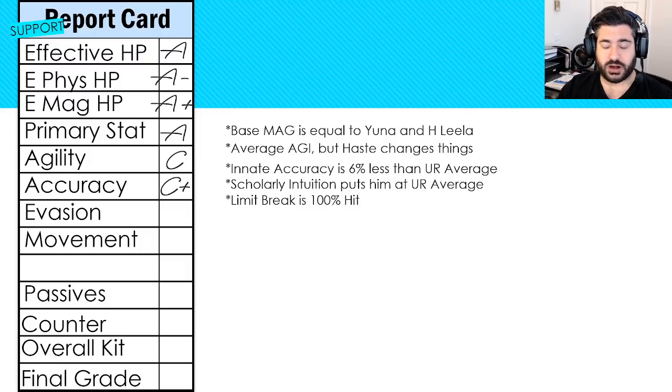From an accuracy perspective he is a C plus. His innate accuracy is 6% less than the UR average. He does have the Scholarly Intuition passive which gives him 20 accuracy, and when you consider all passives plus 35% luck it puts him at the UR average. His limit break is a 100% hit chance, so he still has opportunities to damage enemies, but you'll want to emphasize accuracy if he's doing a lot of damage. From an evasion perspective he is a C minus — don't gear him for evade. Movement is also a C: move 3, jump 1.